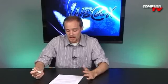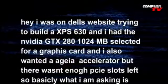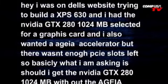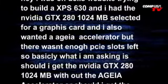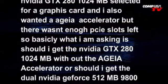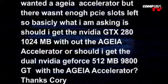Got another question here talking about going with the AGEA physics accelerator — something we haven't heard a whole lot about recently, especially on the PCI cards themselves. Corey's asking: building a system with the GTX 280, wanted to get the physics accelerator but doesn't have enough PCIe slots. That actually doesn't really matter, because the AGEA physics — even when it was on the card — was a PCI card, it was never on the PCIe. So not having enough PCIe slots doesn't really factor into the physics card.